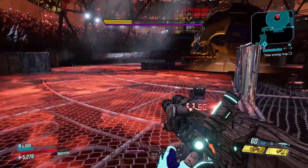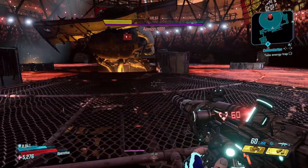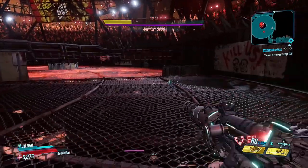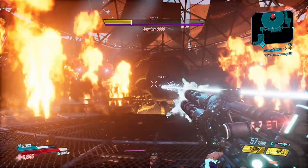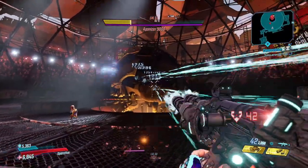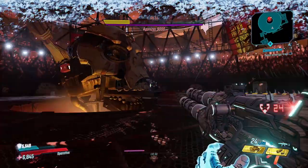Pain and Terror will also do an attack called the Blender. He throws a knife at his tongue and spins around the stadium. There are two versions: if it's high up and you have space underneath, you gotta slide under it. The other version is he'll have it down to the ground, and you gotta jump over that one.